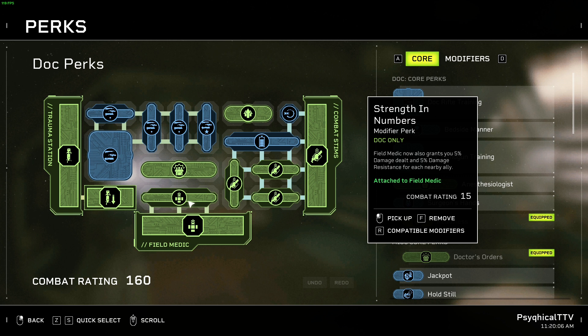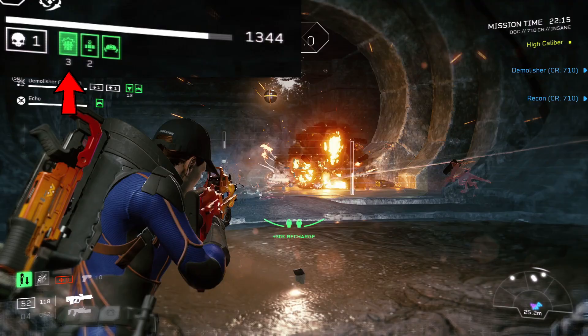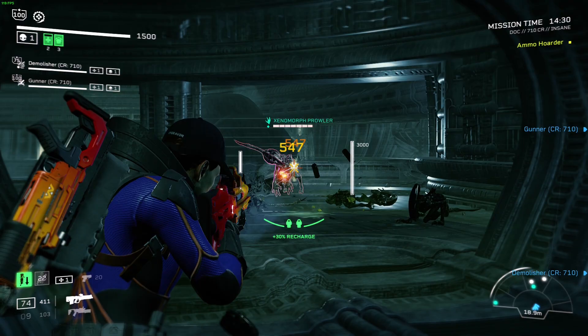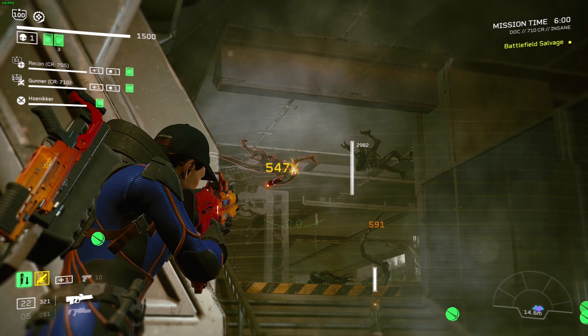To help us increase our DPS even more, we'll be taking Strength in Numbers and Doctor's Orders. Strength in Numbers increases our damage by 5% for each nearby ally — that's 10% in total. And Doctor's Orders gives us 5% additional damage for each team member, including ourselves, that's above the 75% health threshold. And let's not forget Readiness — not only does it increase our recharge speed by 10%, it also increases our reload speed and handling by 20%. Handling isn't that great for DPS, but reload speed is. The faster you reload, the faster you get back into the fight and deal damage.